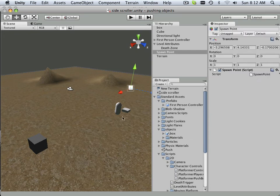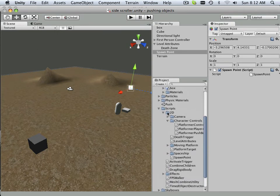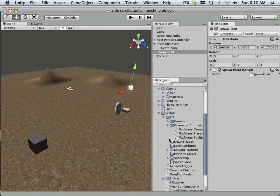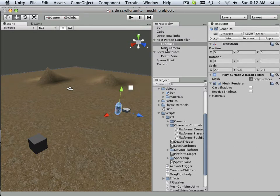I have this spawn point right here. This spawn point has a script called spawn point, and I found that in here. So I just clicked and dragged it over there.